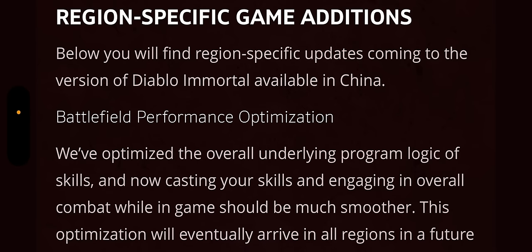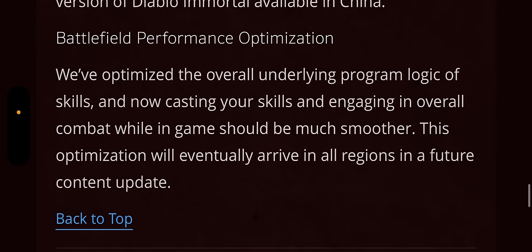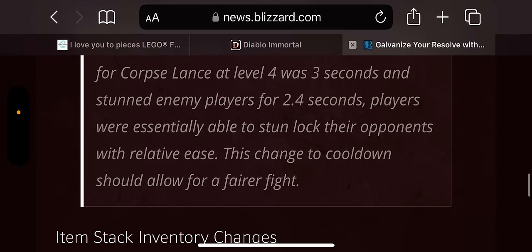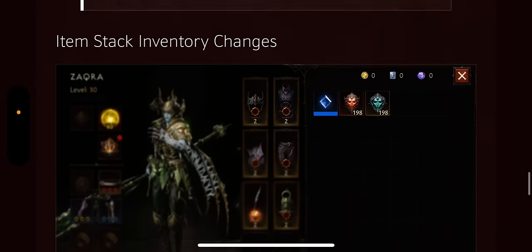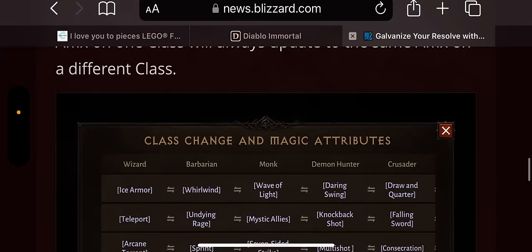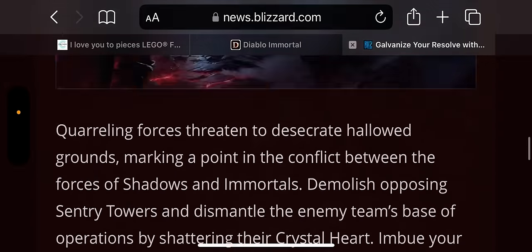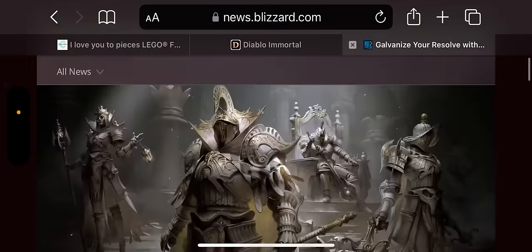Region-specific game additions: below we'll find some things coming to China, which as we know can sometimes come to the US and eastern regions later on. Battlefield optimization — they've optimized the overall underlying program logic of skills, so casting your skills and engaging in combat should be much smoother. This optimization will eventually arrive in all regions. A couple of bug fixes are coming as well.